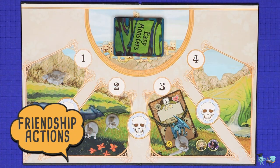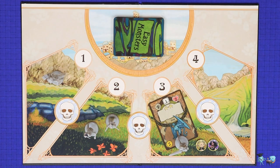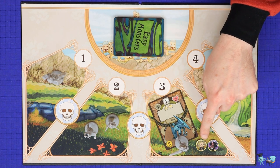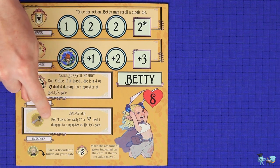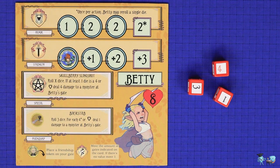The other action each Queen may take once per round is to invoke a teammate's friendship action. Each Queen may be invoked several times, but each may only invoke a teammate once. To invoke a friendship action, the Queen calling the action must be on a gate with a friendship token of the Queen being called. The called Queen's mini is moved to that gate, and then that Queen's friendship action — shown on the player board — is resolved to its maximum possible extent. If the friendship action can't be resolved, for example by calling a Queen to a gate with no monsters, you simply ignore the action.